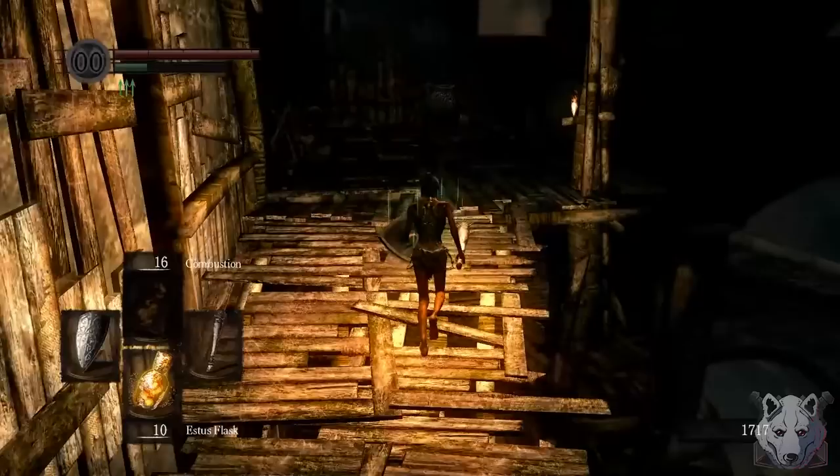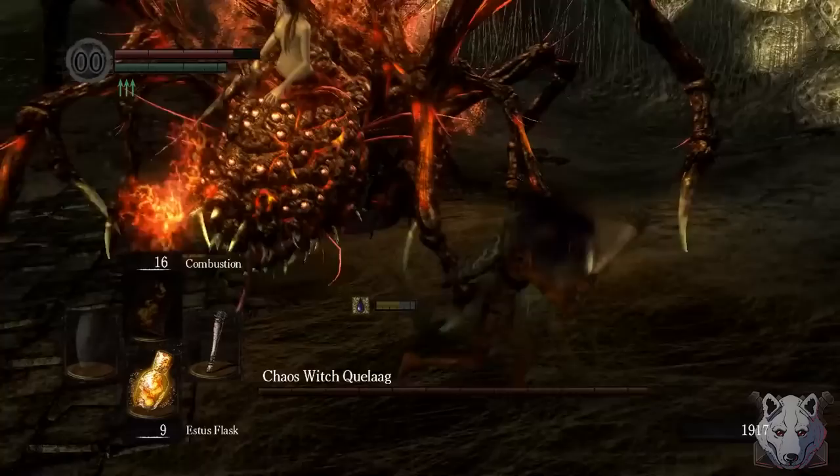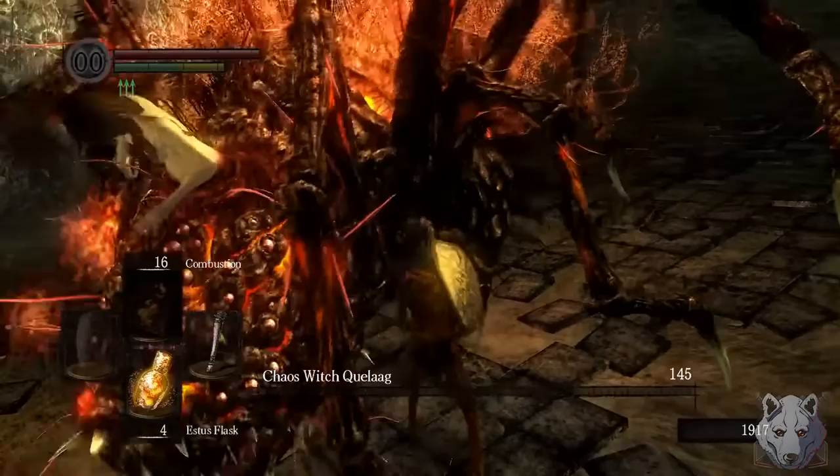Blighttown actually contains several key items for us, as well as the second boss before we ascend: Quelaag. Unfortunately, Spider-Lady over here is completely immune to fire damage. Fortunately, she's not immune to the club, and she's pretty easy to fight — unless she shoots lava at a 90 degree angle. But seriously, all of her attacks are well telegraphed, and after a few dozen bonks she goes down.